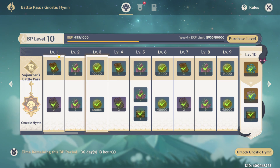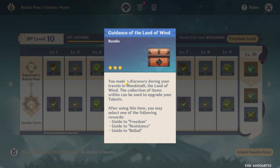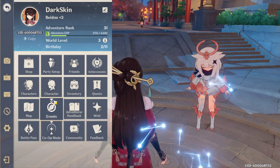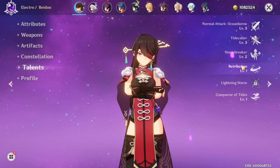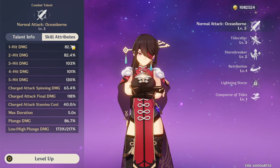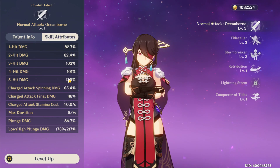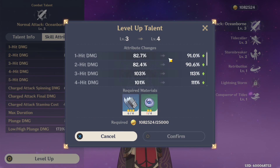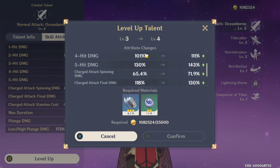In the battle pass you get character XP, then weapon enhancement stones, mora, character XP again, enhancement stones, and then talent upgrade materials — those are used to upgrade character talents. When you go to talents you can level them up, which increases their stats. For example, looking at a character's auto attack right now: 82% on the first hit, 82% on the second, 100% on the third, 100% on the fourth, 130% on the fifth. When you level it up, you get roughly an 8-10% increase per hit — that's a lot of damage.